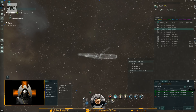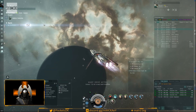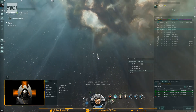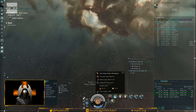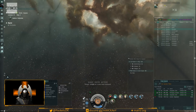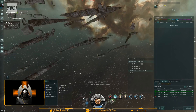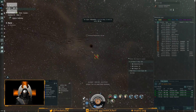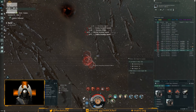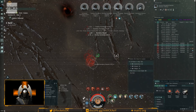Arriving at the first site — it's a little quiet and there might be someone here, but we'll work it. Turning on the reactive armor hardener right away. One key tactic is warping in so that you land on top of the portal where ships spawn — that way you don't have to wait for them to close range, and you don't need to switch ammo. The site appears to have pre-spawned, so it won't be a perfect example, but we'll run it anyway.